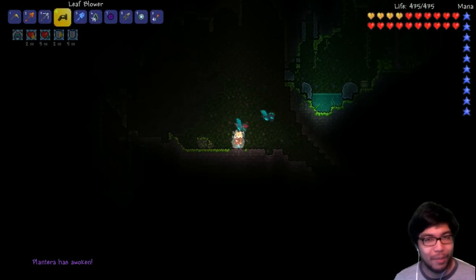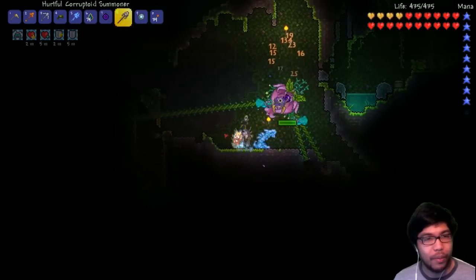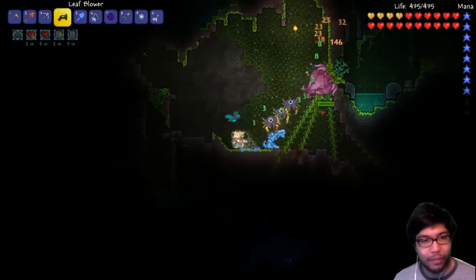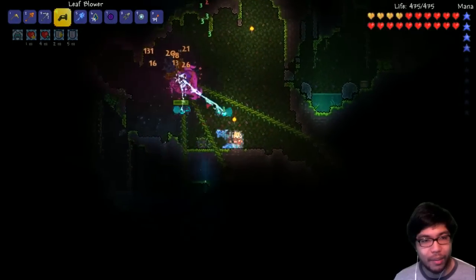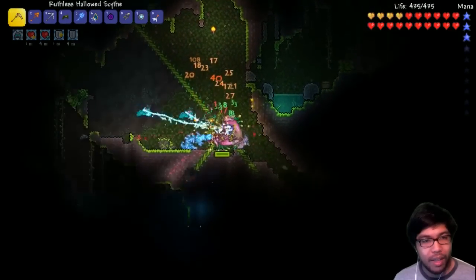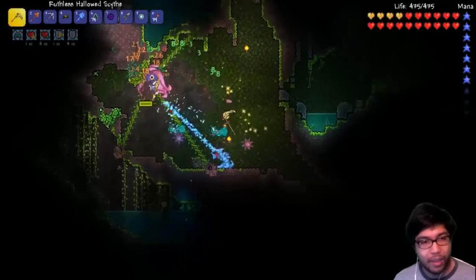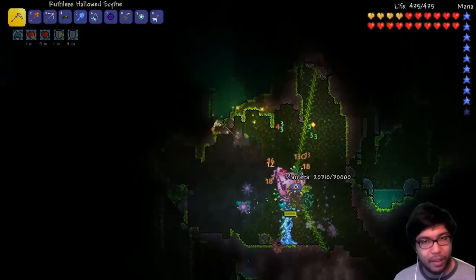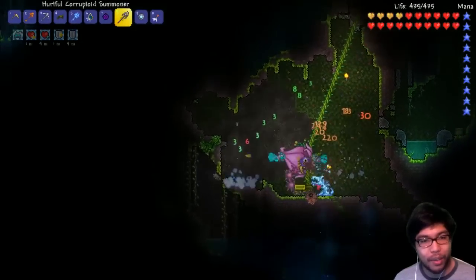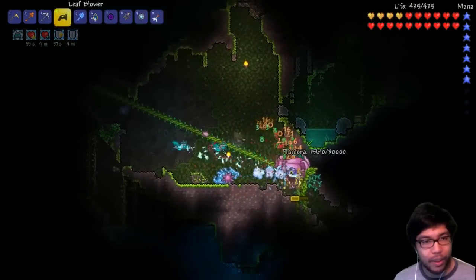I'm probably going to make that the same episode number again. I forgot to activate my orb in the last fight. Three summoner things active. I want to use the leaf blower but I'm not sure if I'm adding any DPS to it. I think the melee DPS is the one that gets nerfed when attacking enemies — if you're using a ranged or magic attack you should be able to hit. He's taking way more damage than before, I think because we're using our wyvern. We are doing more DPS with our magic — wonderful.